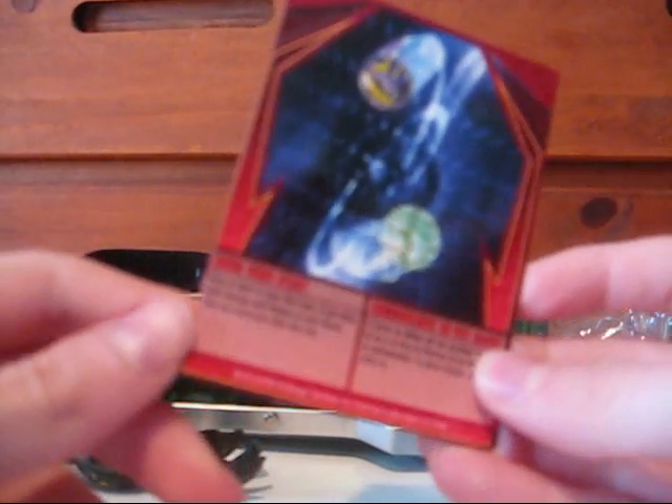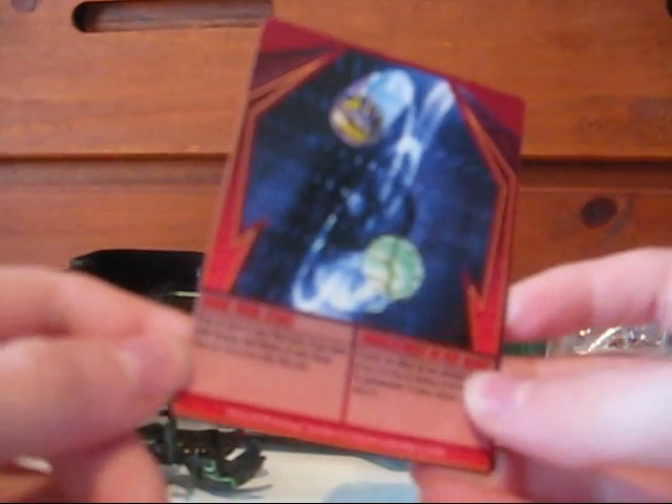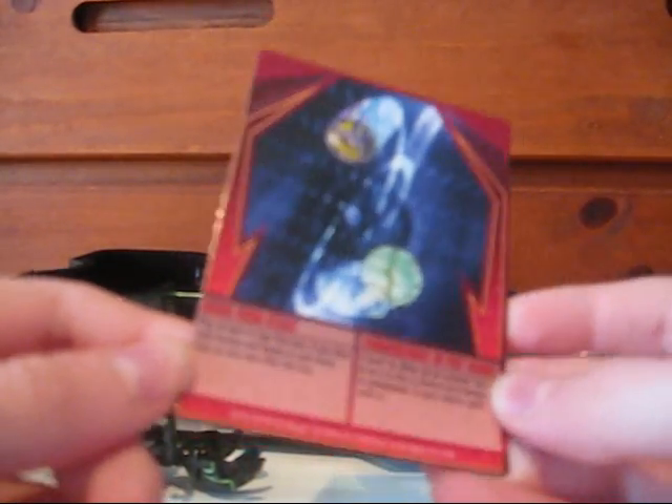Last red ability card: Doom Wind Start. Play at the start of your first turn if you have both Darkest and Ventus in your force. Take an extra turn after this one.